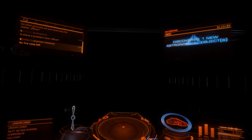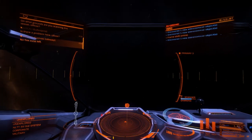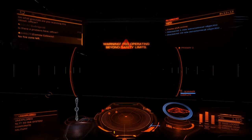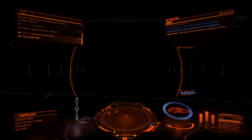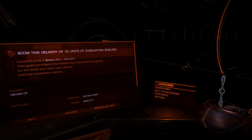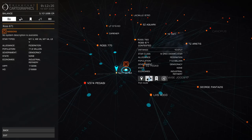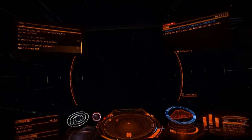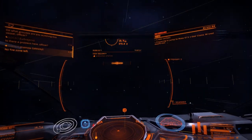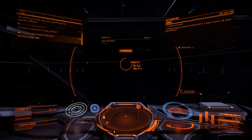This does not look like the system I'm looking for. Let's scan while we're here. Nope — freaking white dwarfs. Open galaxy map — did we even select the right system? No, I picked one below it. Very professional for a video. We're going to do one jump and shoot off to Ross 761 — 671, even — and go deliver these evacuation shelters.